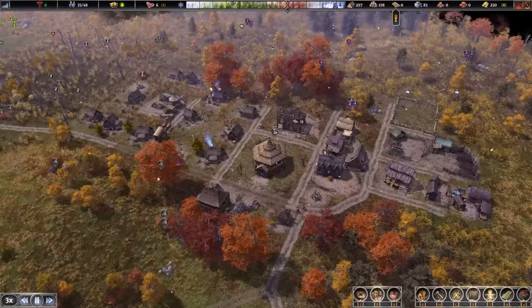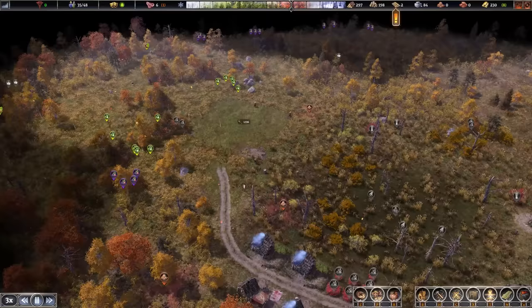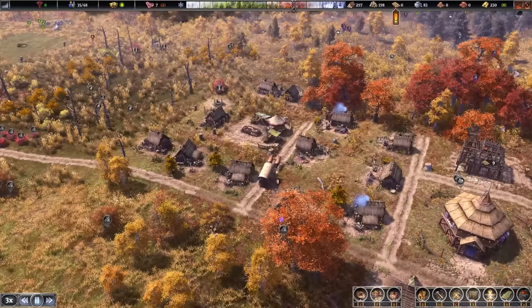No disease outbreaks or anything. Granted, we're only on year four. Everyone's ecstatic — people are actually really clean. Cleanliness is 100% right now because we're getting rid of that waste and turning it into compost. But obviously as things get more dense and urban, we're going to need things like rat catchers to help lower the rat population and the squalor in the town.